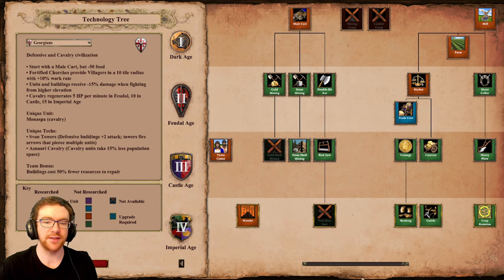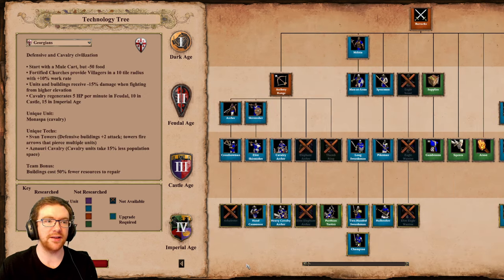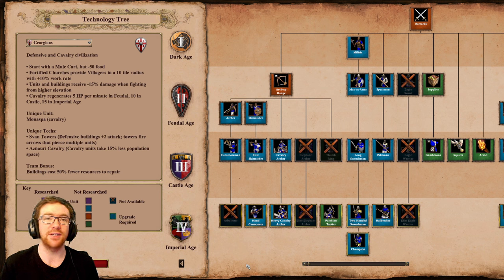Now we go to the Georgians. They are kind of similar to Armenians in the sense that they have access to mule carts and fortified churches. They actually start with a little bit less food as they get a mule cart at the beginning of the game — mule carts by default cost 20 food and 100 wood. Fortified churches provide villagers with additional work rates. Units and buildings receive less damage when fighting from a higher elevation, which is pretty cool.